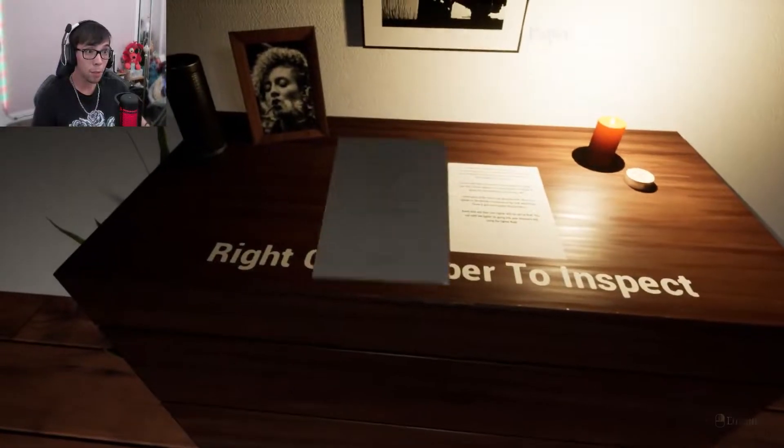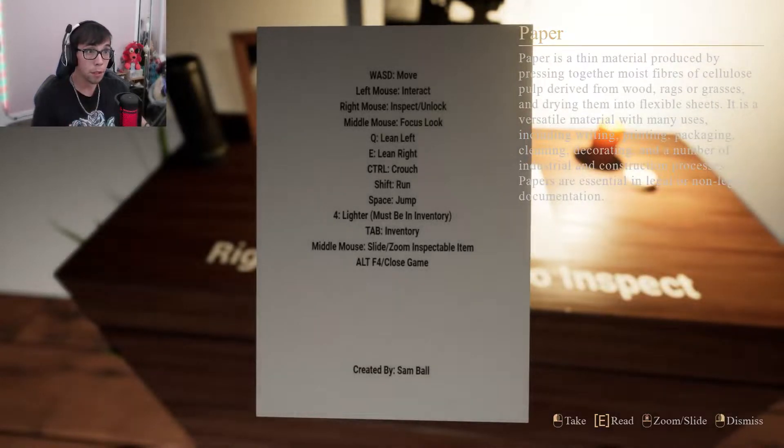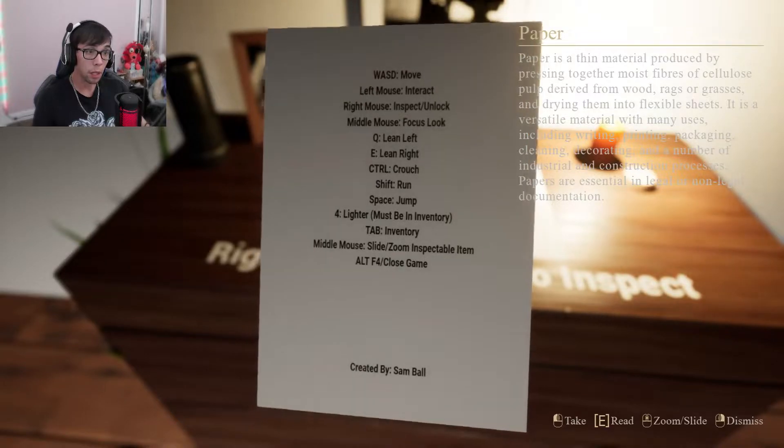Right click paper to inspect. W-A-S-D to move. Left mouse to interact, right mouse, middle mouse. I could lean, I could shift, run. The lighter must be in the inventory, so I need to find a lighter obviously.